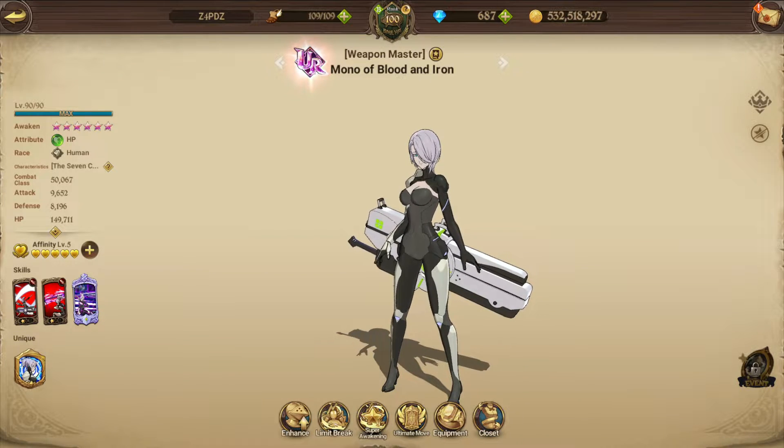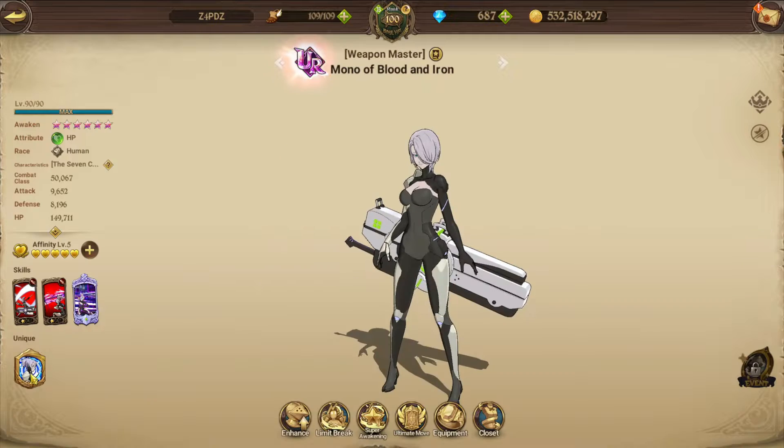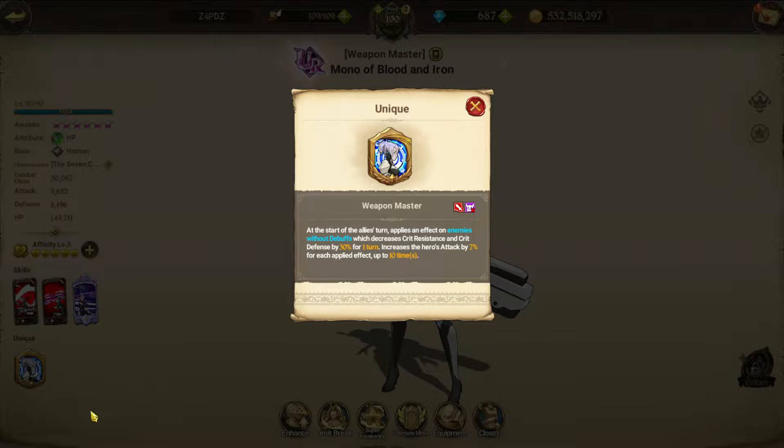Green Mono - a quick guide. This is like the evolution version of Mono, so the cosmetics of the first one don't work here. She gets her own stuff. Her passive is pretty nice: at the start of your turn, all enemies without debuffs get a debuff that decreases crit resistance and crit defense by 30 for one turn, and every time this effect is applied her attack increases by 7, up to 10 times - so a 70 attack increase.